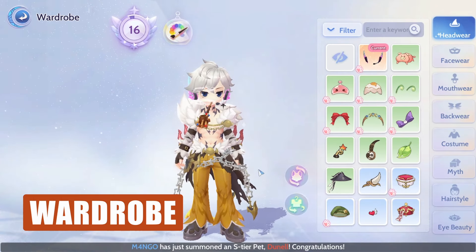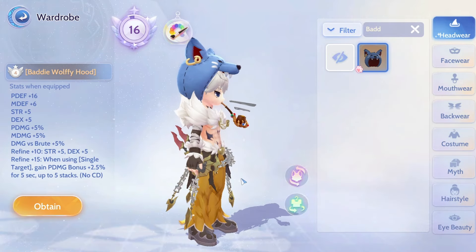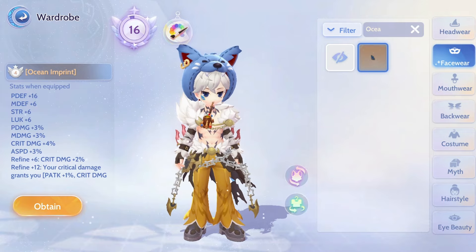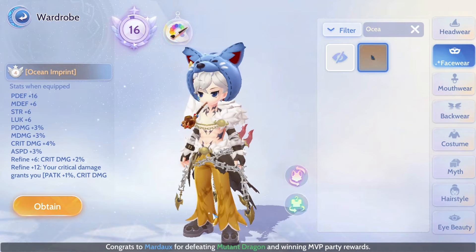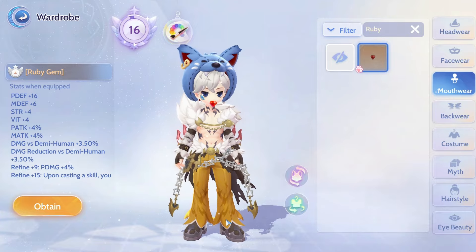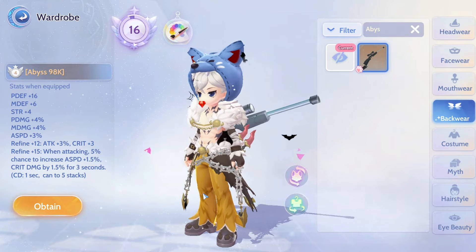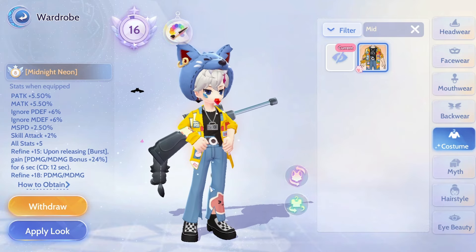For the Wardrobe, here are my recommendations. Headgear is the Baddy Wolfie Hood, Face Wear is the Ocean Imprint, Mouth Wear is the Ruby Gem, Backwear is the Abyss 98k, and the Costume is the Midnight Neon.